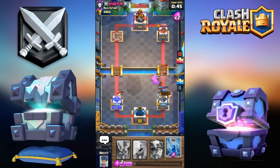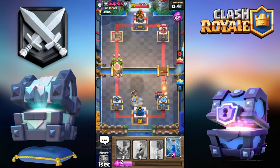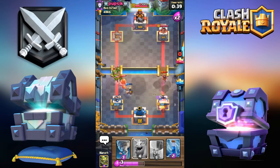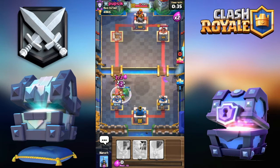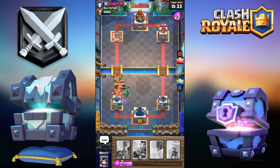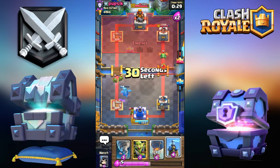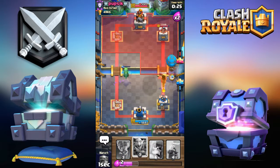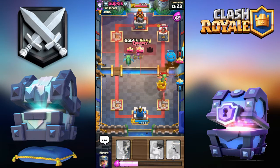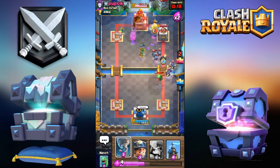Going for Giant Skeleton. He's probably going to go for — yeah, there's the Prince. I'll go defensive Miner. Going for Baby Dragon to stop that. Oh no — I just choked this so bad. I'm going for Balloon over here, Baby Dragon in the middle.